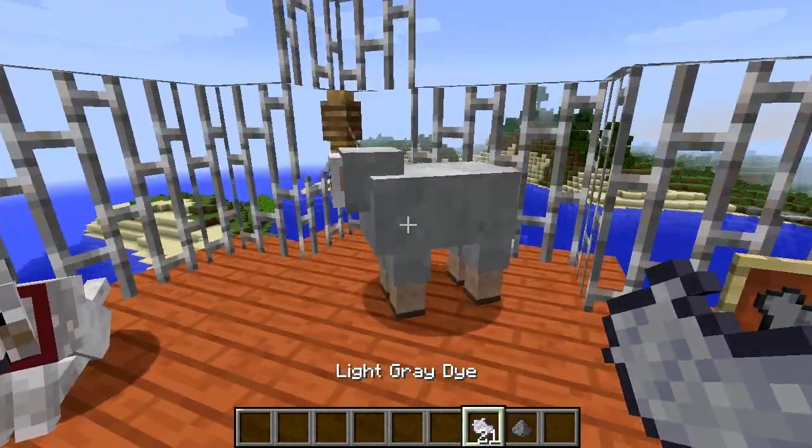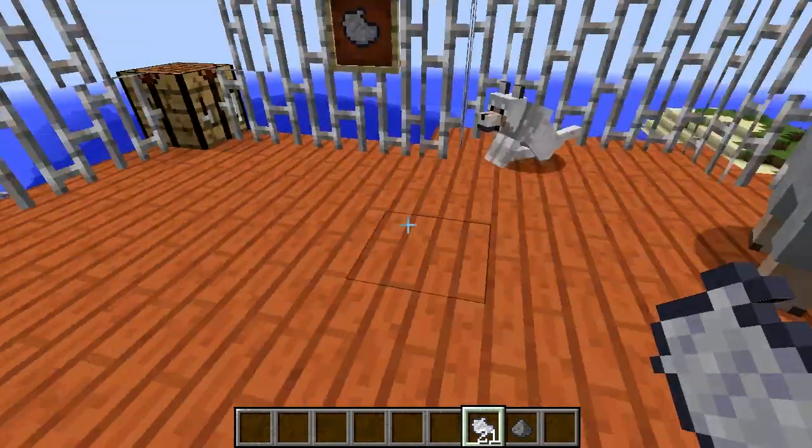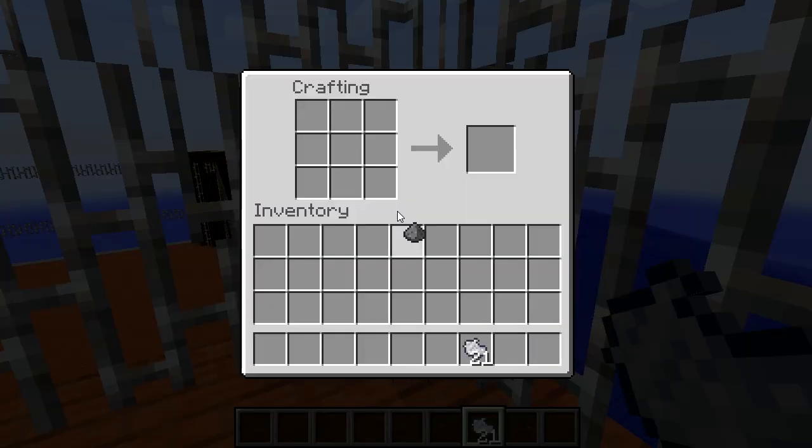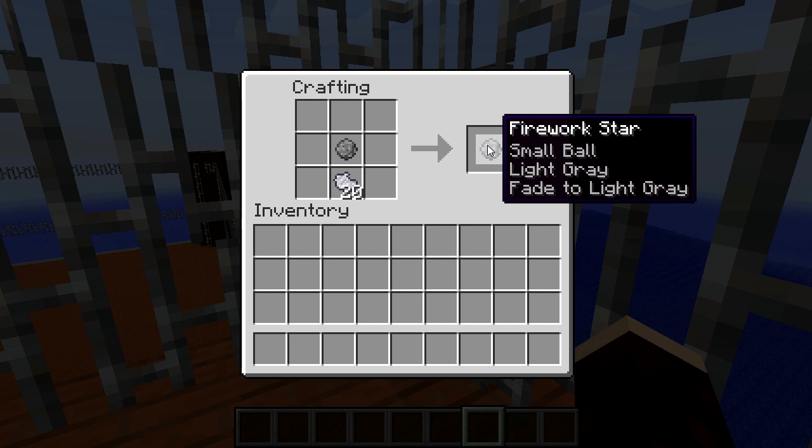It can be used to dye a sheep's wool or a tamed wolf's collar, and is also useful in the dyeing of leather armour. Like all the other dyes, adding it to a crafting table alongside gunpowder will create a firework star with that colour applied, and adding it to a firework star creates the fade to light grey effect.